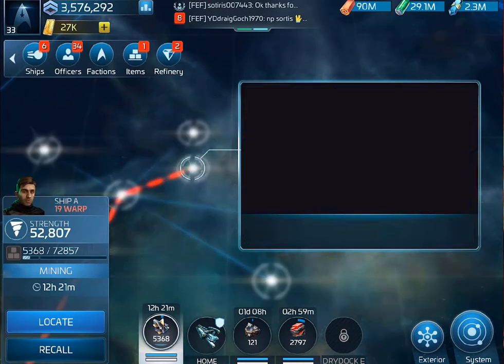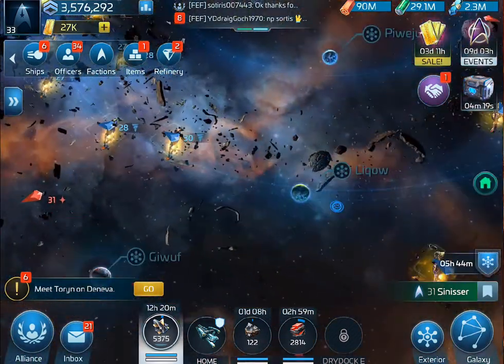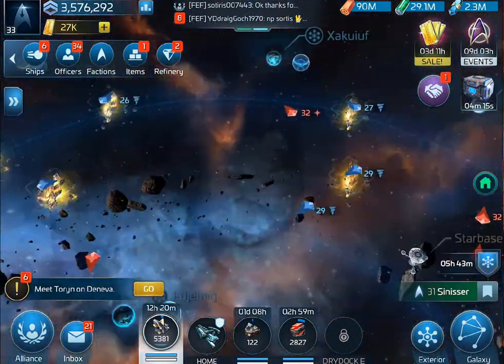Sinister is the equivalent in the Federation system — your level 31 system there. And also level 31 on the Klingon side is Tullias.